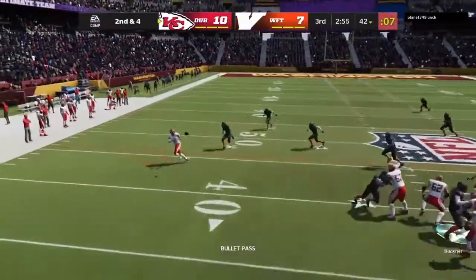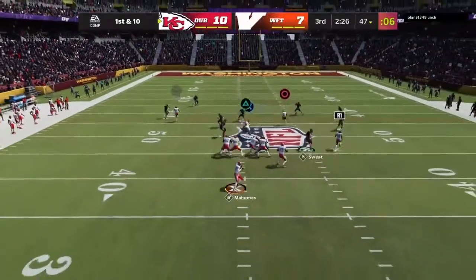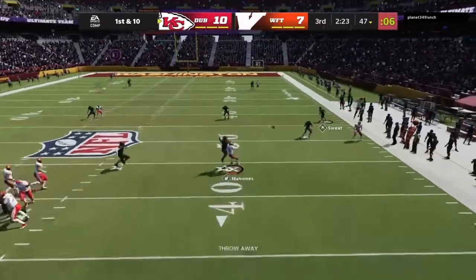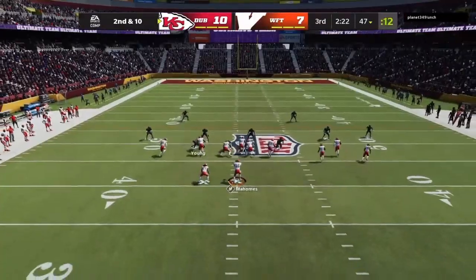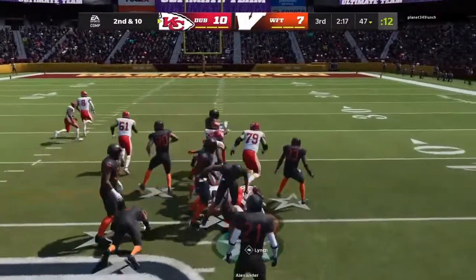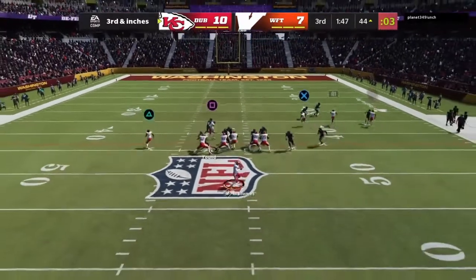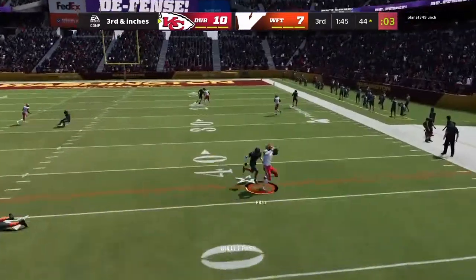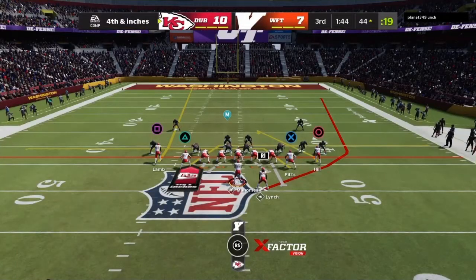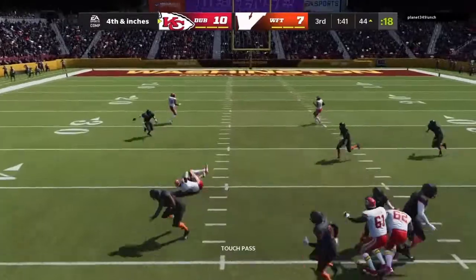On second down and four, Mahomes — short throw caught by Pitts. Nowadays tight ends are an integral part of the passing game. They create such great mismatches that they often become the leading receiver. Second and ten on the carry, it's Lynch. But they need just a few inches here on third, and this pass — be prepared for people making a play on it when that ball's up for grabs. And they will touch him down.